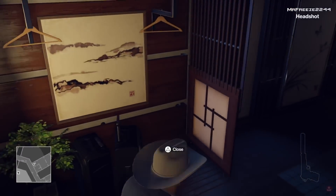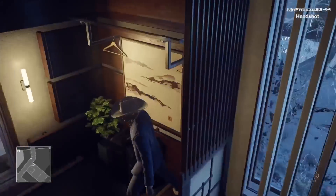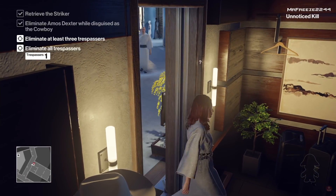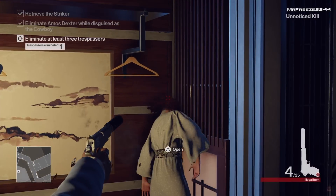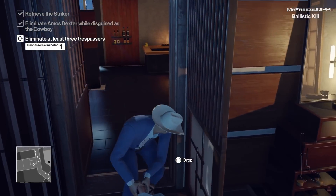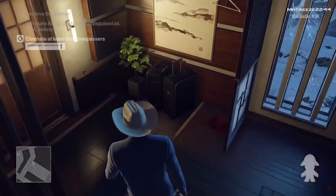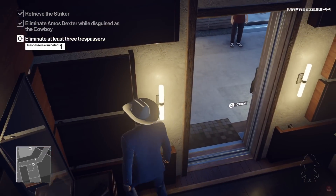Now we can get on with the third objective. We're going to go back into our room — there will be several people walking past, and this is probably the best spot to drop your audio distraction device. Wait for someone to come into the room after hearing it, make sure you pick it up straight after. Once they come in the room they immediately become a target, so shoot them in the head and then drag their body into the room to the left, which is the bathroom. Repeat that two more times.